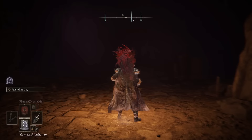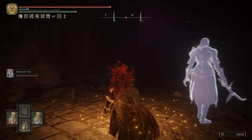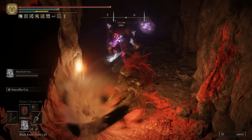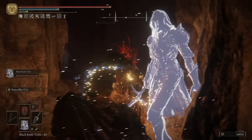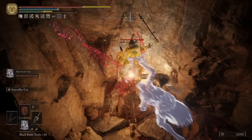When we get in here, I'm going to summon Blackknife Tish, because there are a lot of very powerful enemies spawning out of pools of blood in the ground — these guys can be deadly. Once we take out the first one, just on the left-hand side round the corner, we will find a merchant who sells three rune arcs, five stone sword keys, and an endless amount of blood roses and dwelling arrows, along with a few other cool items. Let's kill him and give his bell bearing to the twin maiden husks, so we have easy access to these infinite items back at Roundtable Hold.